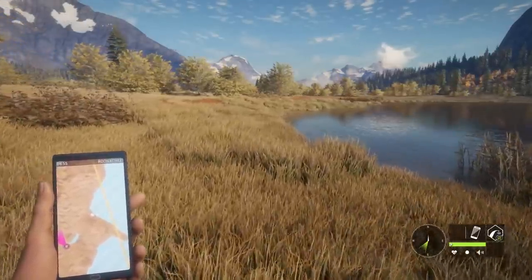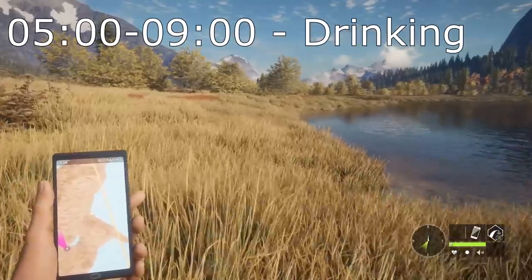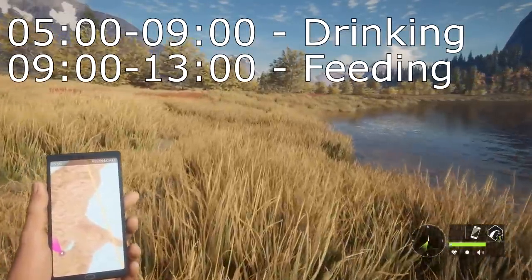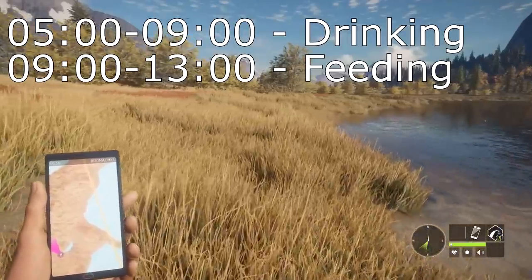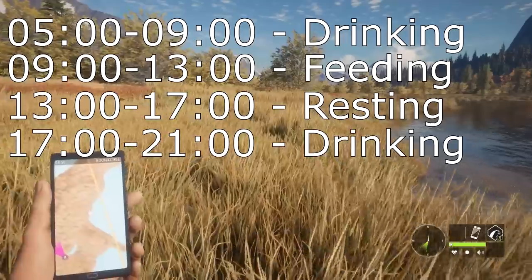The way that elk interact during the daylight hours breaks down like this. From 5am to 9am they are drinking. Immediately after that, from 9 to 1300, they will go feed. After that, from about 1300 to 1700, they will rest. And after that, they will go drink again from about 1700 to 2100.